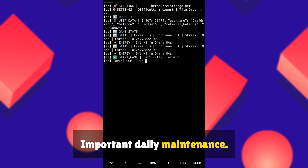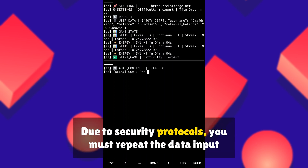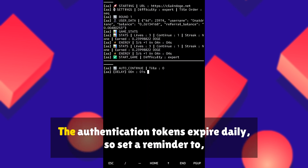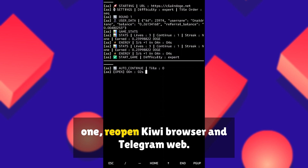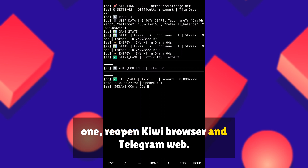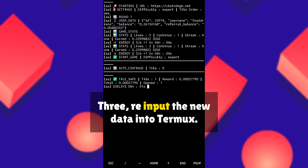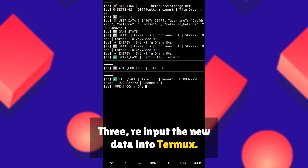Important Daily Maintenance: Due to security protocols, you must repeat the data input process every 24 hours. The authentication tokens expire daily, so set a reminder to: 1. Re-open Kiwi Browser and Telegram Web. 2. Re-run the extension to extract fresh data. 3. Re-input the new data into Termux.